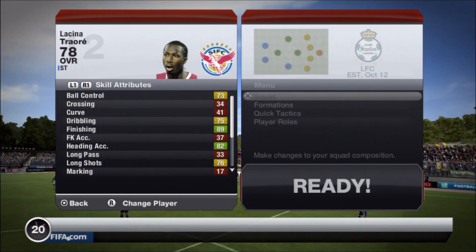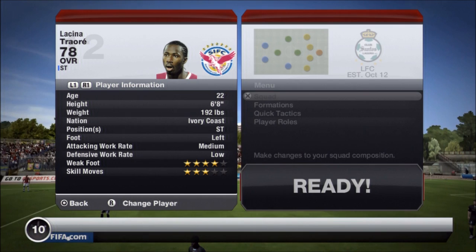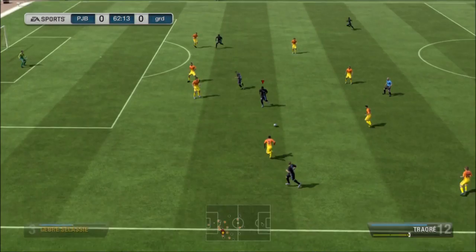What is good YouTube, JB here and Respect Gained is finally back. This is going to be episode 4 of my Respect Gained player review series for FIFA 13 Ultimate Team. In this episode we are reviewing La Sina Traore, and this player has actually been considered as the new Drogba. Matt HD Gamer reviewed him and as soon as he called him the new Drogba I knew I had to try him out for myself.